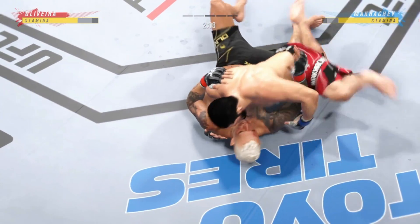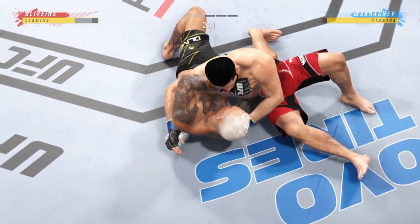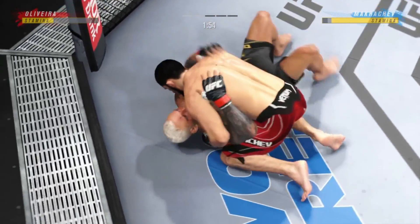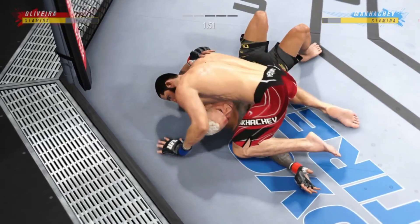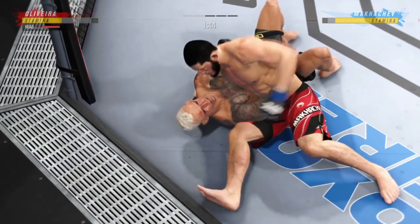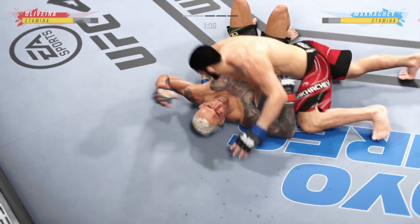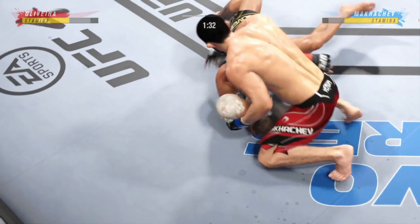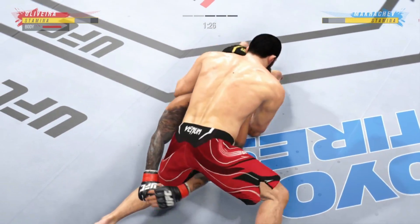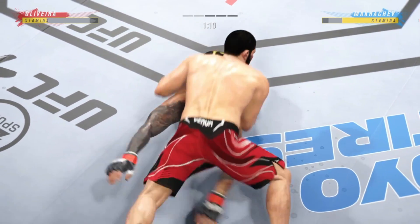Pretty good work from the bottom here by Oliveira. A lot of top pressure being applied. Crucifix from the top position — if you're on the bottom, what are you trying to do to get out? On the bottom, you've got to start bridging. You've got to drive your feet and your heels into the mat, start bridging and turning side to side, hoping one of the arms slips through so you can try to get back to a position where you can defend yourself.